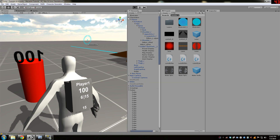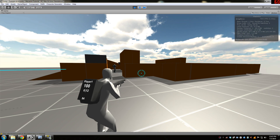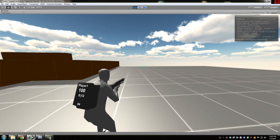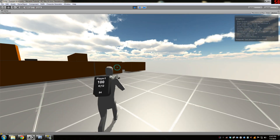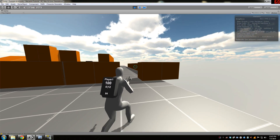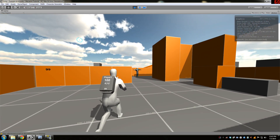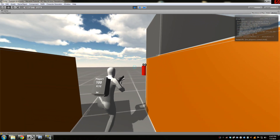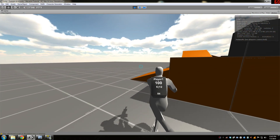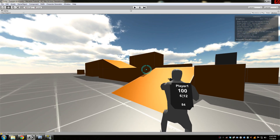A lot of you guys asked how I was able to aim up and down, but I can't actually aim up and down — this is just rotating the character a little bit. I do not know how to deform bones at this point without Unity Pro, but someone commented with what they think is the solution, so I'll work on that for the next couple of updates.